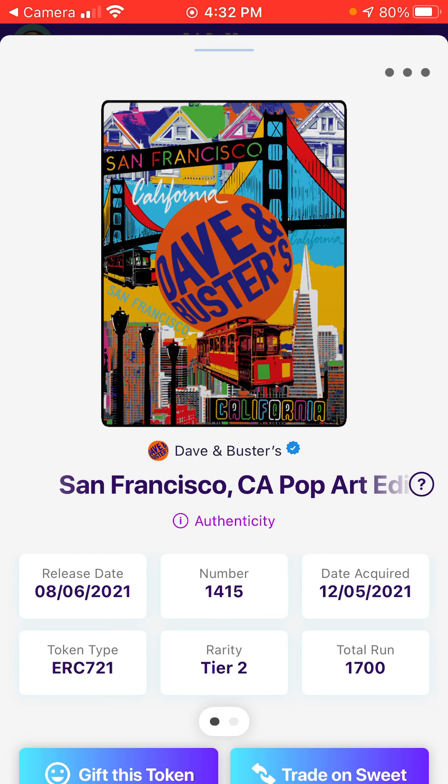They're having a promotion where if you collect all of them — there are 252 city cards and 29 game cards — you get like a ten-thousand-dollar game card from Dave & Buster's. And I think there's another prize, like a really super rare Dave & Buster's NFT.